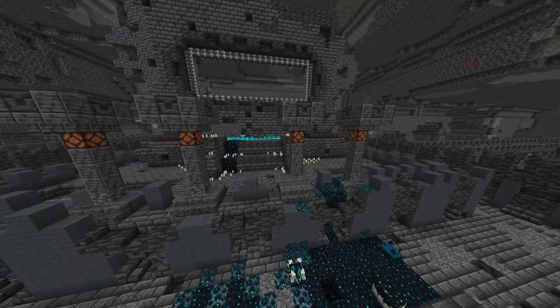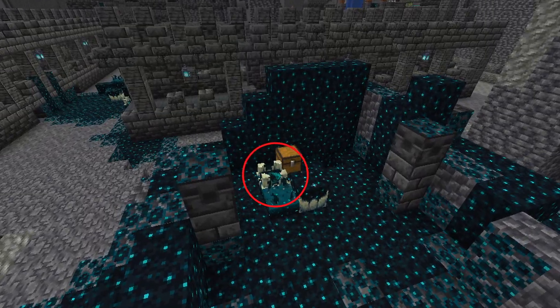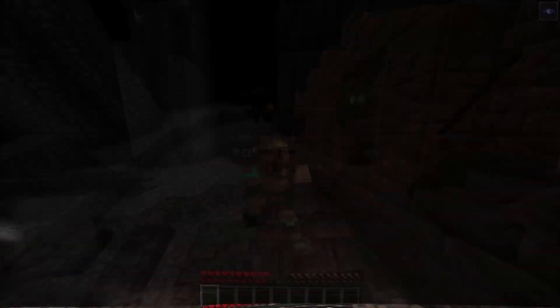Throughout each city, you can discover pockets of sculk. This sculk dwells in the Ancient Cities, and often these patches contain a sculk shrieker. This is one of the largest threats in the deep dark, as it alerts the Warden of the player, and then the hunt begins.